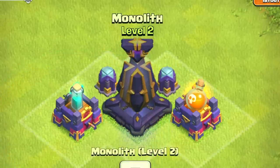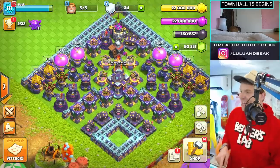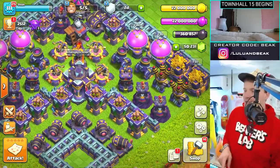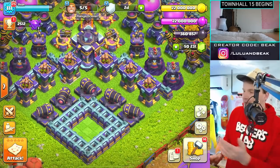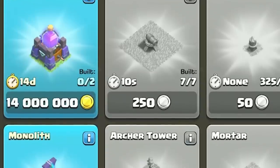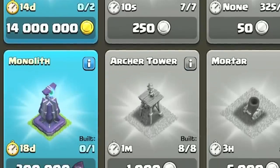These are the spell towers and this is the monolith. We're gonna build it right now with you guys — we're in the developer build so we can do whatever we want. I love the archer towers, we're gonna do more stuff with the spell towers because they go great together. There it is — the spell tower and the monolith.